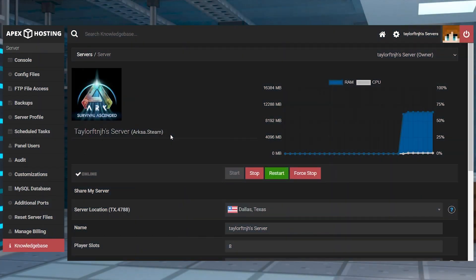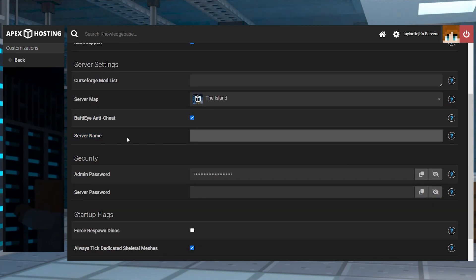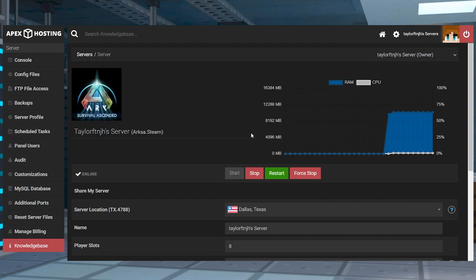Finding the name of your ARK SA server is the first step before anyone can join. This information is required since the players are going to be looking it up in-game. Head towards your Apex Server panel and click Customizations on the left, then find the Server Name option and change its text to anything you want. Afterwards, return to the main panel and click the Restart button to apply the changes.